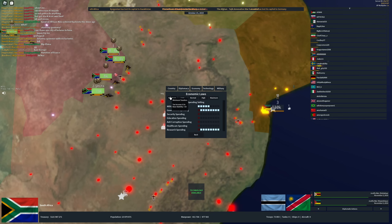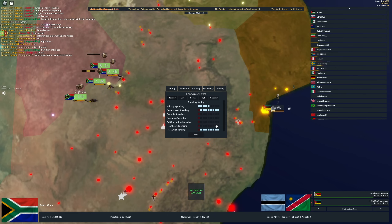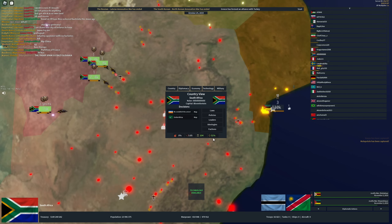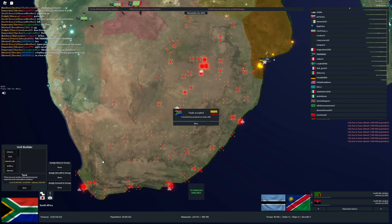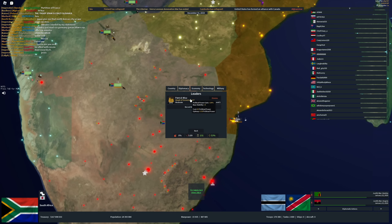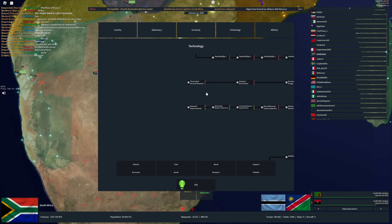Let's decrease our taxes to gain stability, and up our military spending. I accidentally made a unit of infantry — not what I wanted. The leader we got this game was a head of government. From the new leader pool, we got a head of research at plus 15% — we're taking that instantly — as well as a political reformer. Very good leader setup.